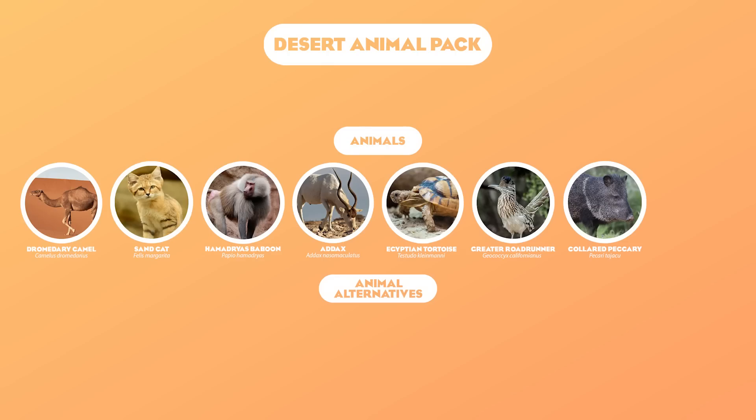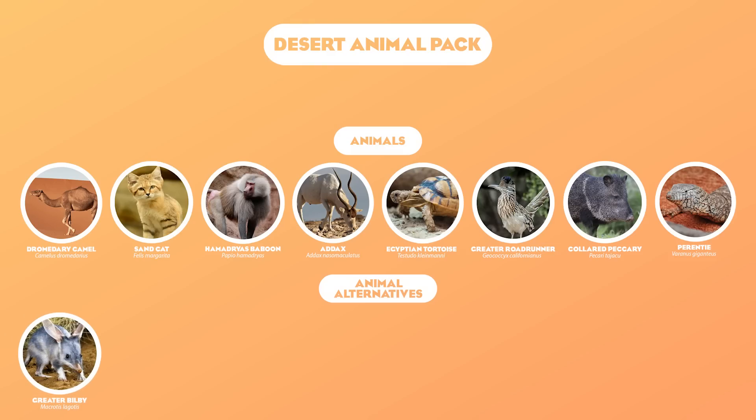And lastly, we move all the way over to the Australian Outback with the Perentie. Like the Collared Peccary, not a super exciting animal, but it feels like something Frontier would pick to fill in the gaps without doing anything super expensive. It's just a cool big lizard — actually the third biggest in the world. Now let's move down to the alternative animals. Continuing with the Australian Outback, we have the Greater Bilby — one of my personal favorite underrated marsupials. They're down in the Alternatives because they're not very well-known and would be kind of difficult to do, especially if they wanted to continue with the marsupial birthing animation.